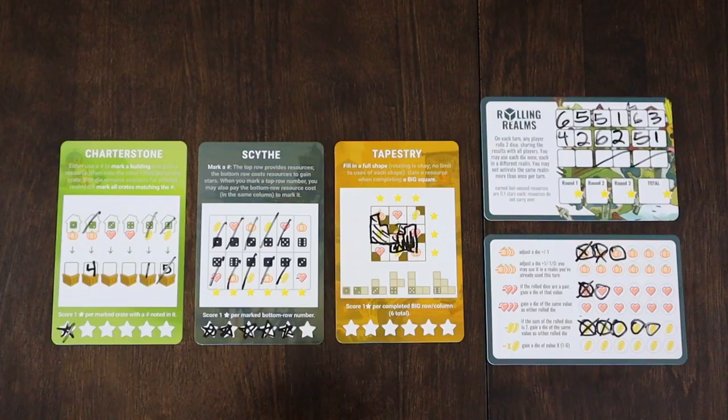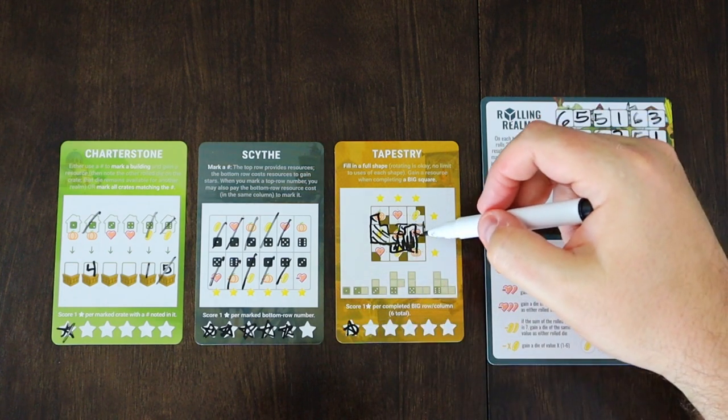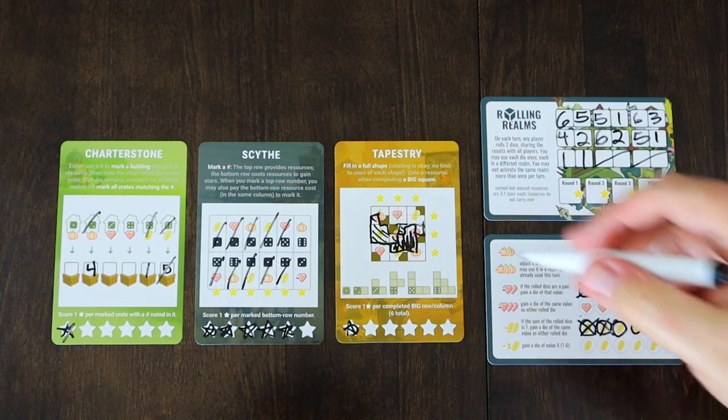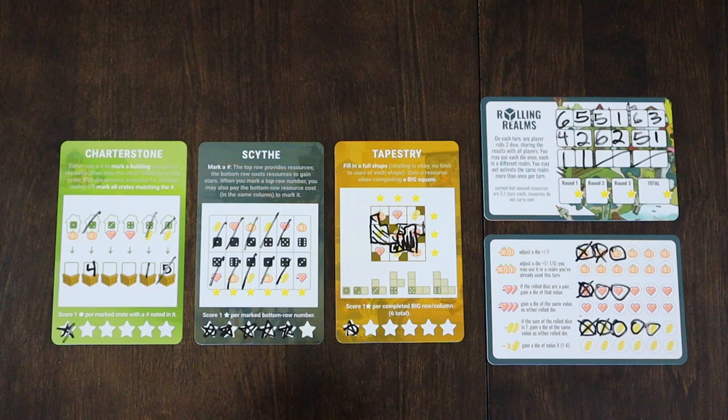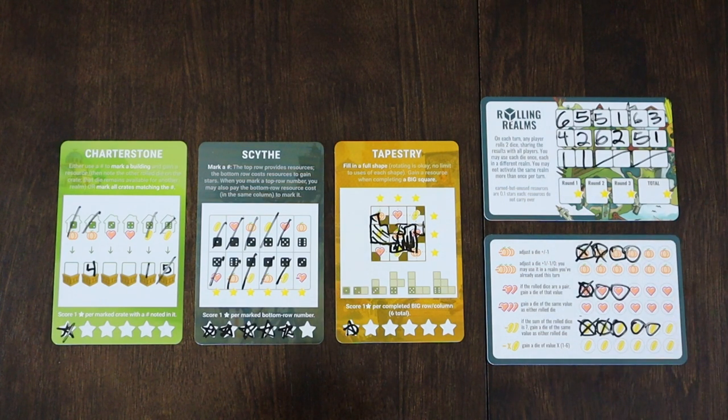Let's see what we got here. Snake eyes — one and one. We need two stars to win this game. We can use a 1 right here — that fills up this section, which is good for a star and also a heart as well. So we'll get our heart, get our star, and we need one more. Which we can get here in Charterstone — cross off the 1, get a pumpkin, and write 1 in the box. Wait — maybe I should have crossed out something else instead. Let me back up and erase that.